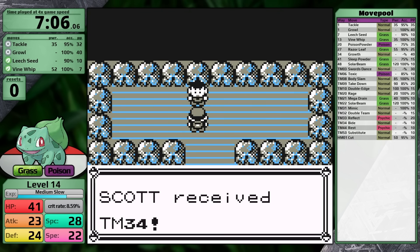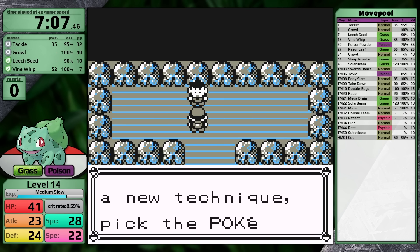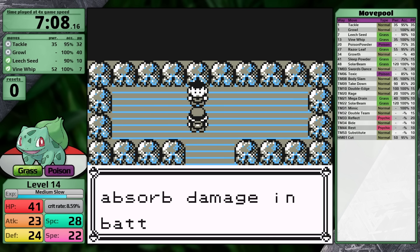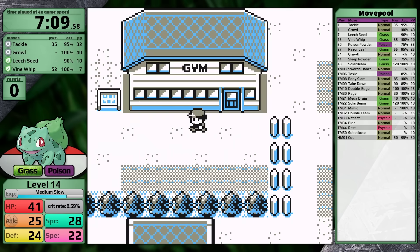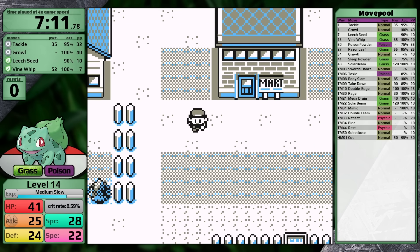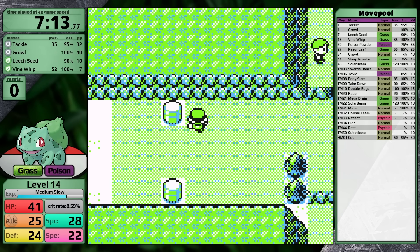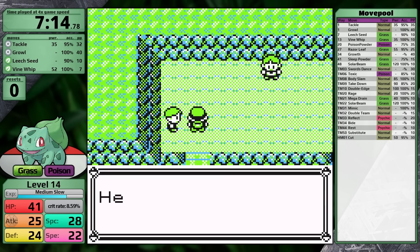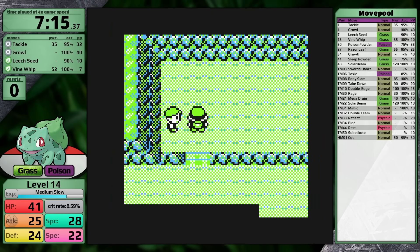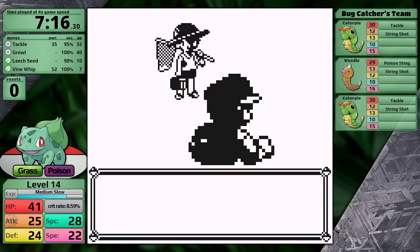For a grass-type Pokemon, 7:02 is pretty slow, but I did have to train to level 13. I'll note that at every split I collect four pieces of major data: Real Time, Resets, Level, and Game Time. In my ranking system, I rank Pokemon exclusively based on Real Time. With Brock out of the way, I have to go on to Route 3, and this area is largely why I thought training in Viridian Forest was going to be a good idea.